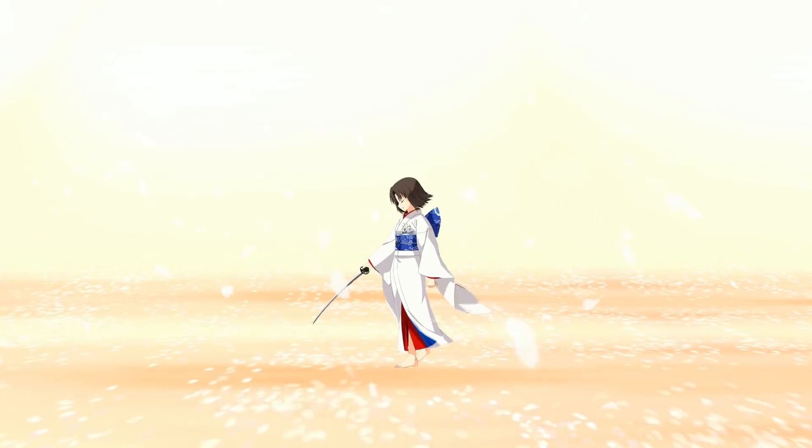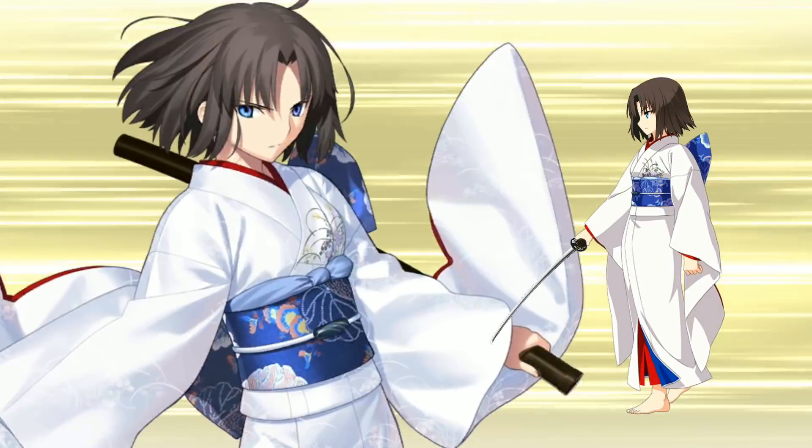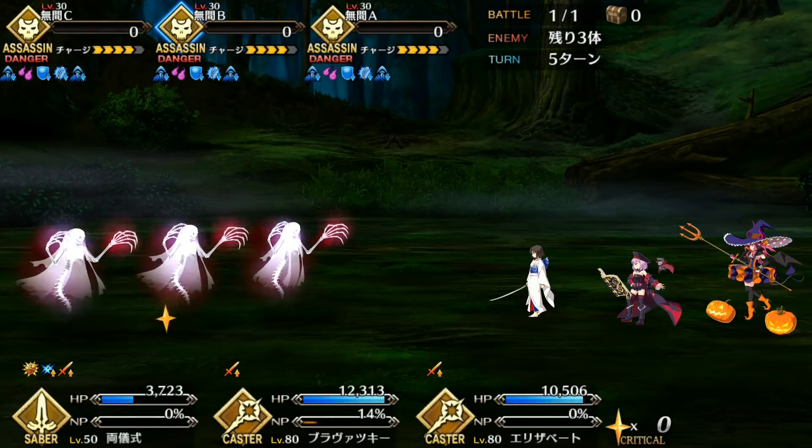On another note, there's a main quest that makes you fight enemies with multi-million health values. Just bring your Shiki, the mandatory support Shiki, and Waver if you have your own. Debuff, NP, and they should instantly die. It's really a gimmick fight to trick you into thinking that Saber Shiki is good.